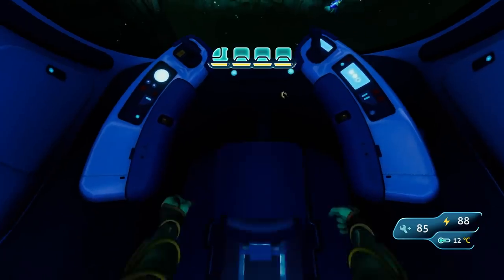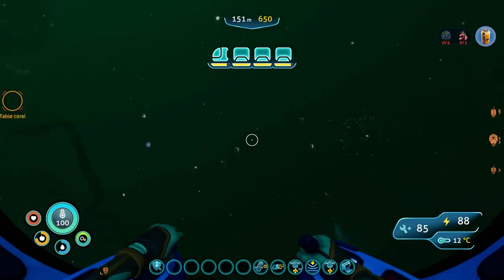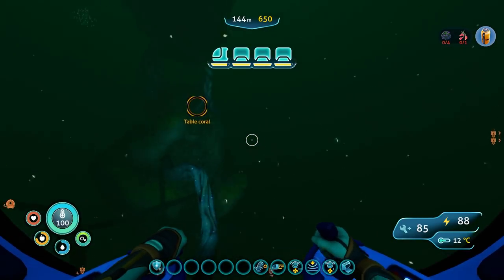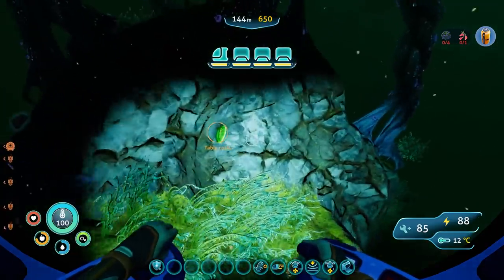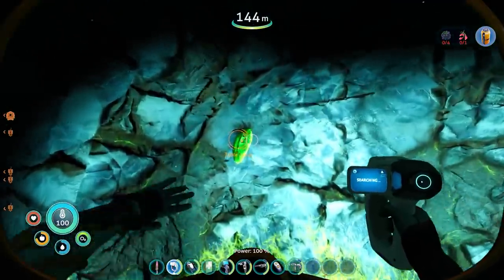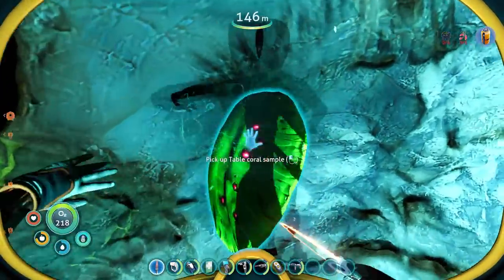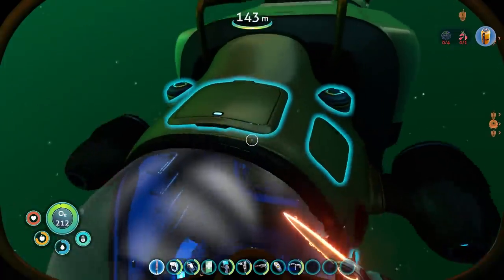Do you have a mod that lets you build with stuff in lockers or something? I do, I have no idea which one it is. Do we want to take a quick bit and grab the mod that lets me add arms — not the prawn — to the sea truck?